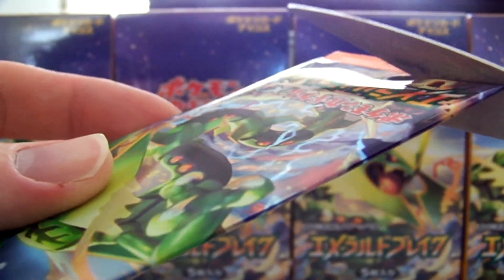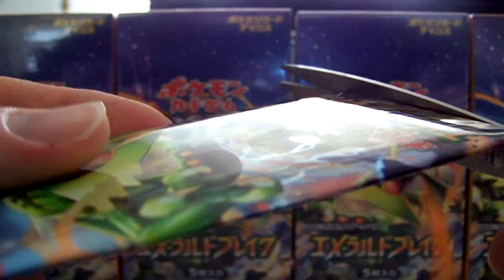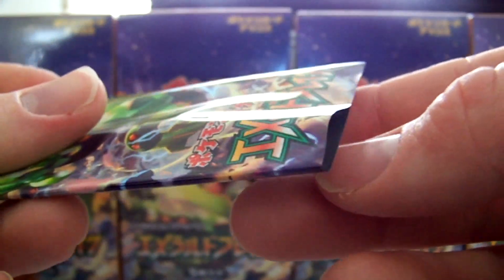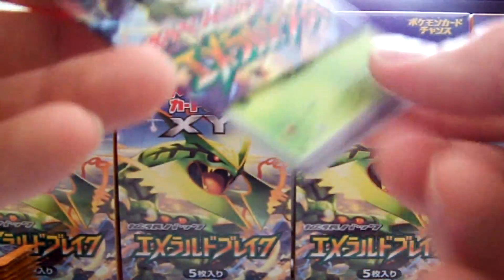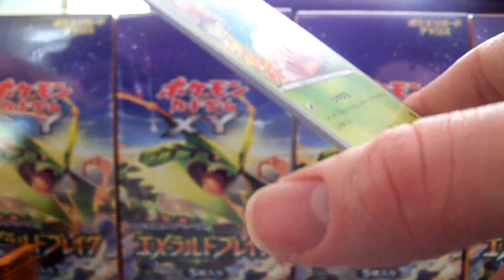Actually, the card I want the most out of the set is an Uncommon Articuno Ancient Trait. I want to grade one of those. From what I see scan-wise, the card looks incredible. Can't wait to pull one.